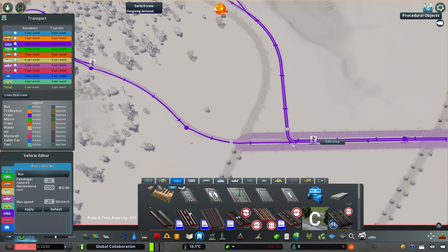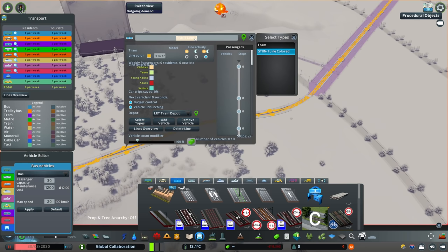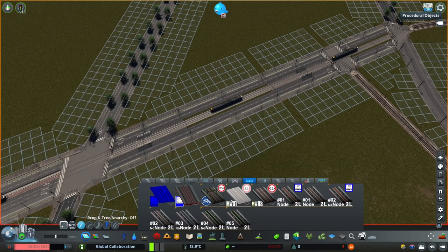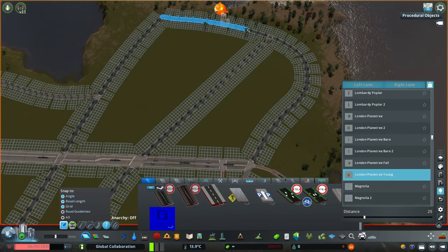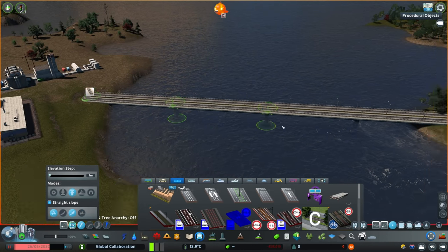I tested the line out and one unintentional side effect of having the asymmetrical avenues as the main road was that the stops are sort of forced staggered, because you can't make more than one stop per segment. It depends on the way the road is configured — three lanes in this direction, two lanes in the other. But regardless, I spawned in the trains and tried it out and it worked pretty well. Here is where I decided I'd put the exchange, since I'd basically have two lines on this loop of road going in either direction that would then come back and meet up at that exchange.